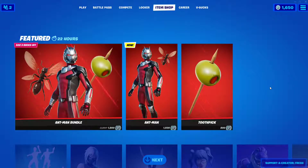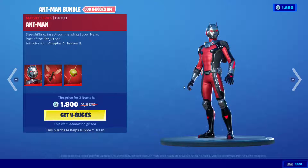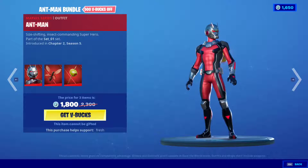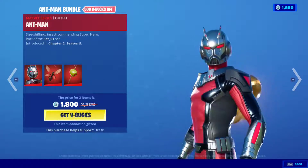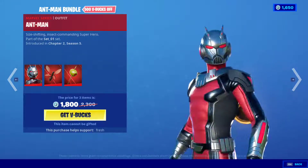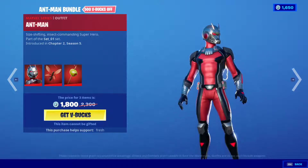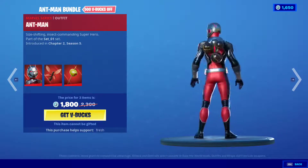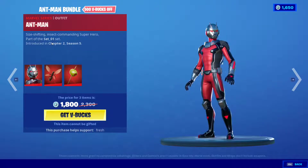Hello everyone and welcome to the channel. We finally got our seventh and final hunter, which is Ant-Man right here. They really went all out on this skin — it's pretty dope. Wait until you see the back bling and the pickaxe. Let's check out the details: pretty neat, very well made. I think they made him a little thinner than the actual Ant-Man.